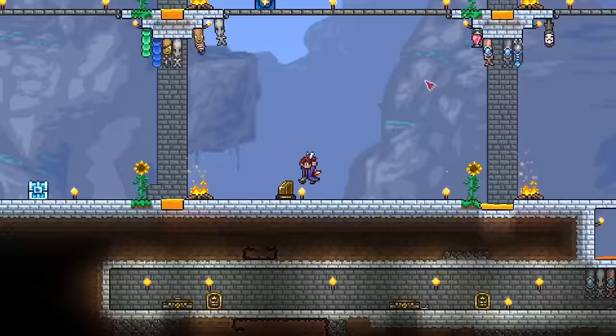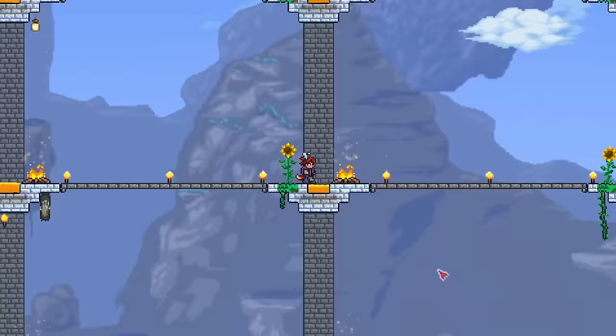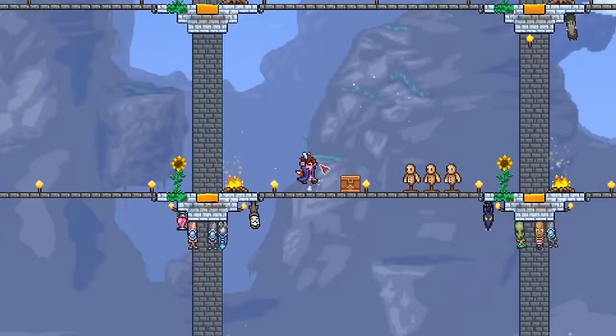The rod of discord is regarded as one of the best items in the entire game. It allows you to teleport to any point that you click on at the cost of health. This lets you dodge enemies with ease, and the Moon Lord's Phantasmo Death Ray won't be a problem at all. Use it too many times in a row however, and you'll die.